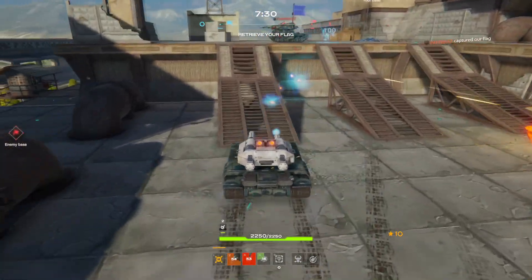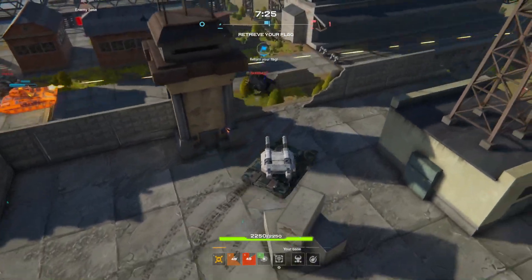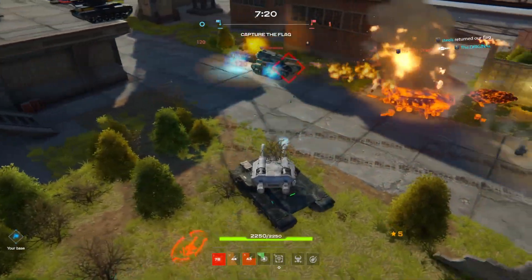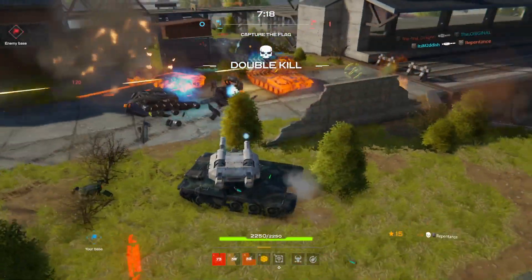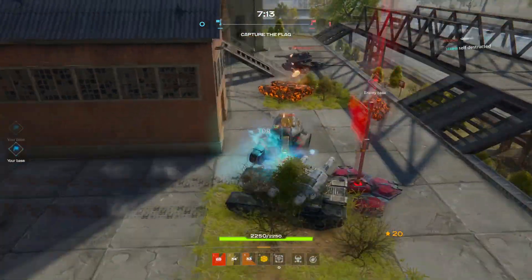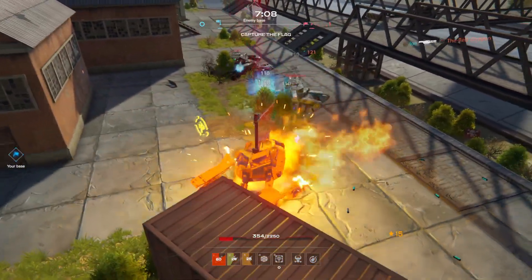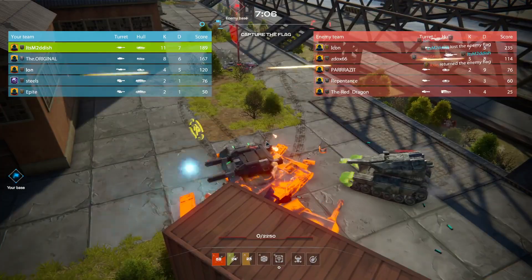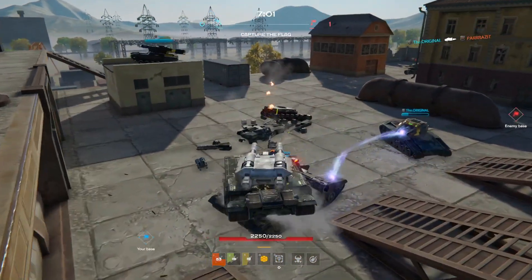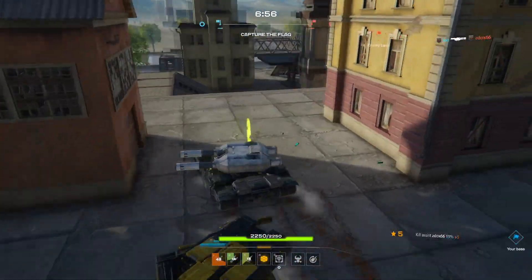There goes the flag again. Hopefully the twins can cause some damage. There we go, making them flip a little bit. It's a return. I really dislike how many flamethrowers they have. It's like actual hell trying to push through all of this. Another one just spawns right on me. Literally more than half of their team is wasp flamethrower, and it just destroys me so quickly no matter how much more HP I have than usual.